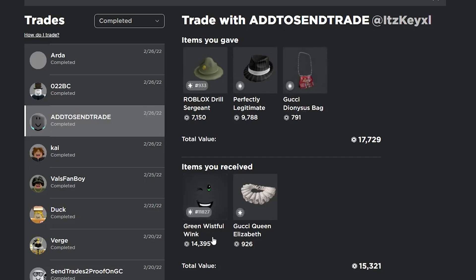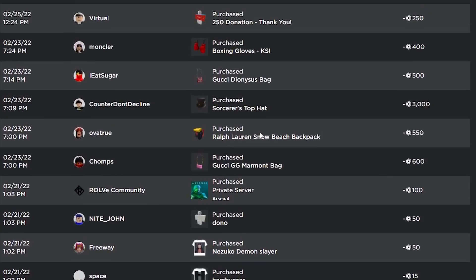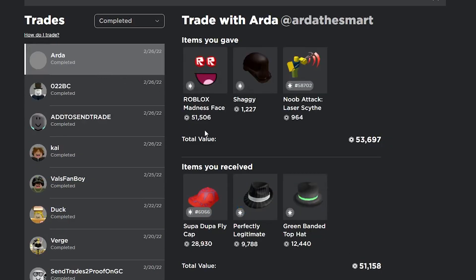I traded my Sorcerer's Top Hat — which I got a snipe on — I actually ended up buying it for only 3,000 Robux and traded it away for over 5,000, so that's definitely really good.